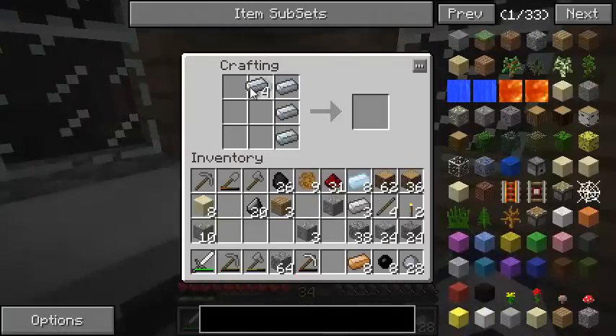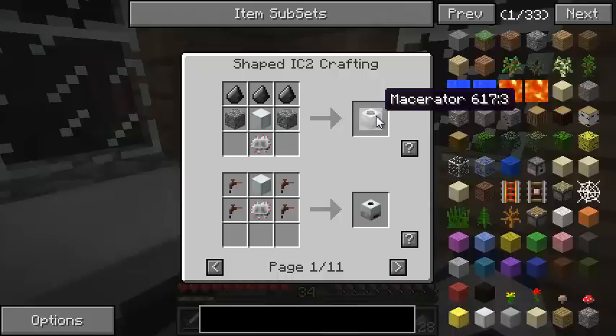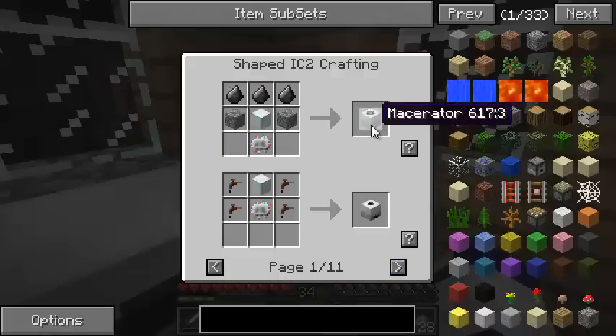Now where's that refined iron? There we go - refined iron. Achievement get: better than iron! Let's make ourselves one of those machine blocks. Shell pattern - machine block. Now what can we use this for? Press our utility key - we can make a macerator, an extractor, a compressor, a miner, all sorts of fun stuff. What I want to do is make the macerator.